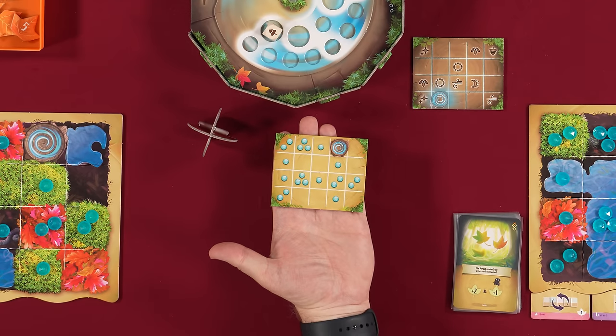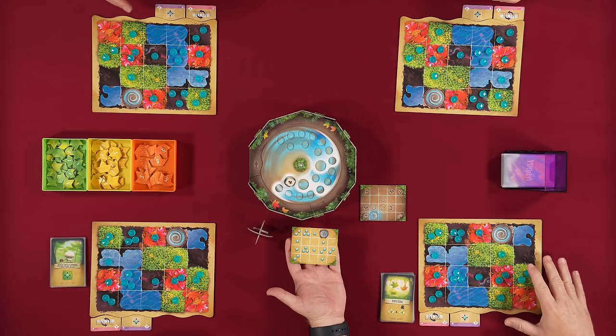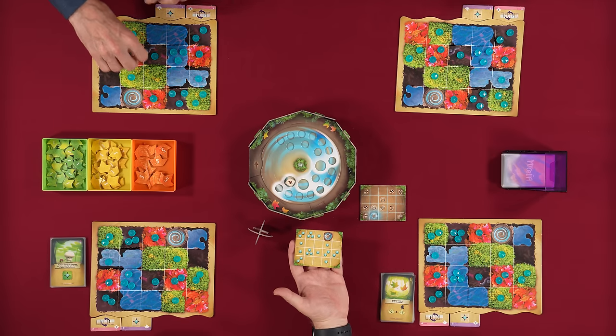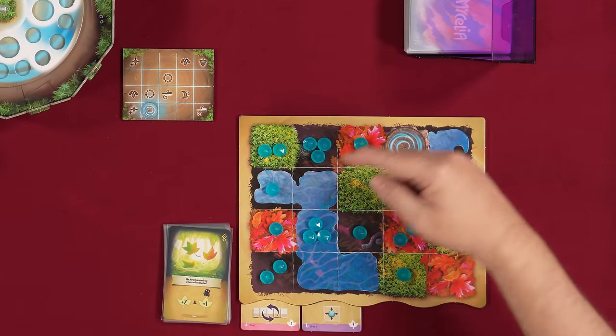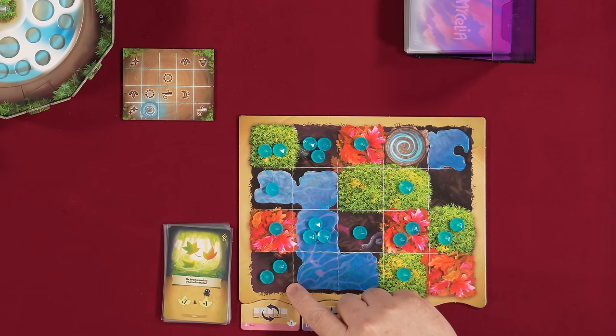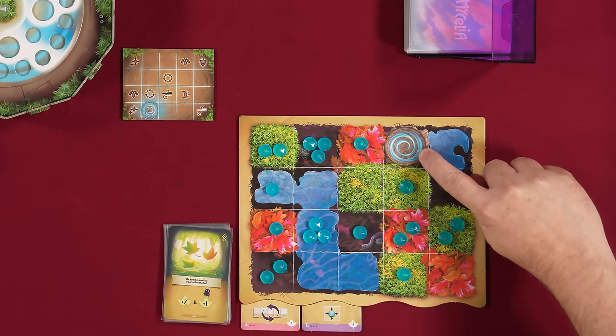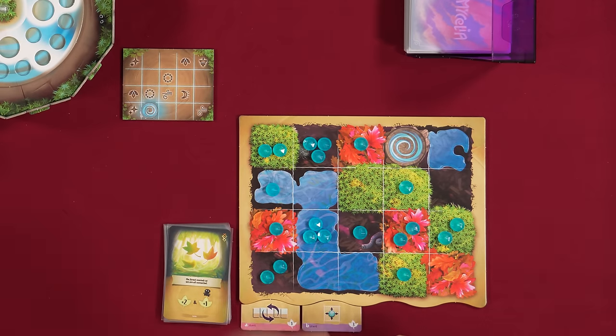We'll then flip this over, and a new setup will be for the next time we fill this. Now, you may be asking, how did this board get set up this way? Magically. Well, we have randomly selected this predetermined establishment of the 20 dew drops that go on each of our boards. We are playing with boards that are all the same. Our boards have five different types of spaces on them: moss spaces, which are the green; water spaces, which are the blue; leaves spaces, which are the red, pink, orange-ish spaces; soil spaces, which are the brown; and finally, there is the shrine space, which we're trying to move our pieces to, because when they wind up there, we'll move that piece onto the Shrine of Life.